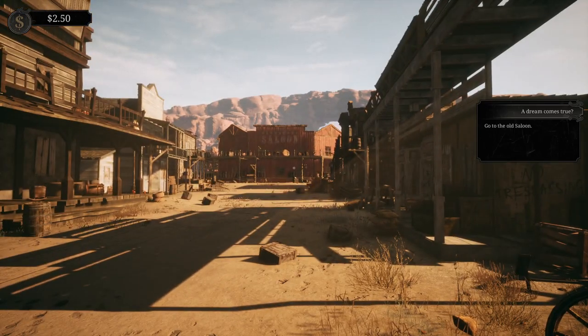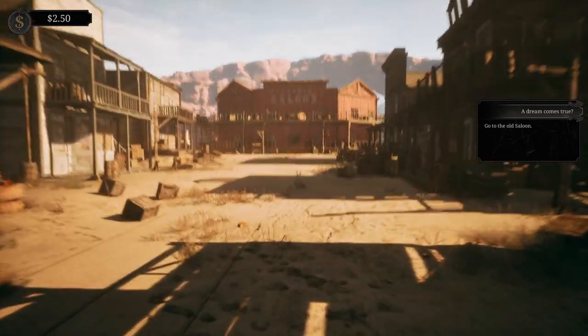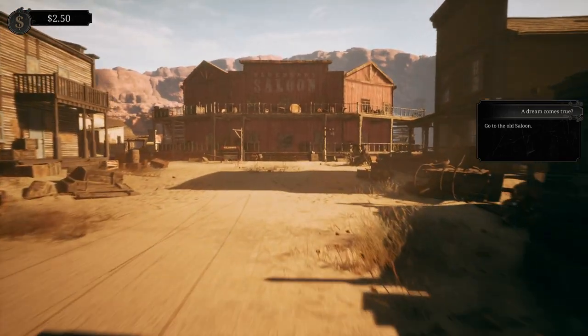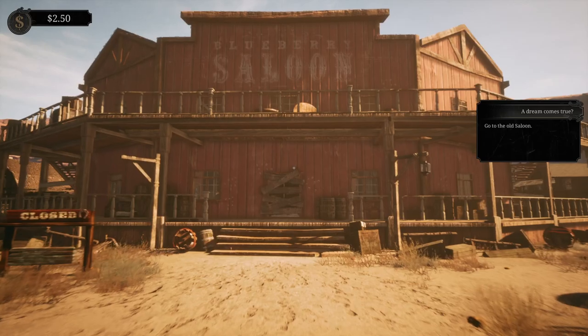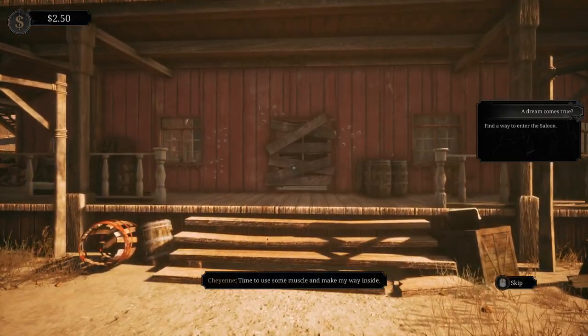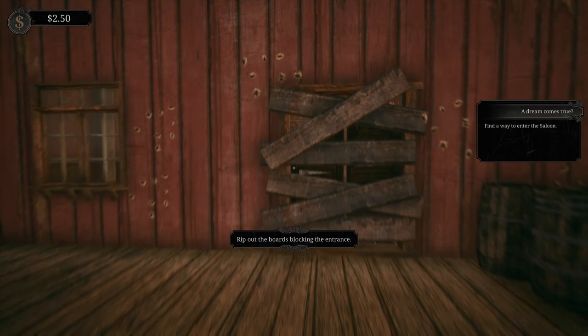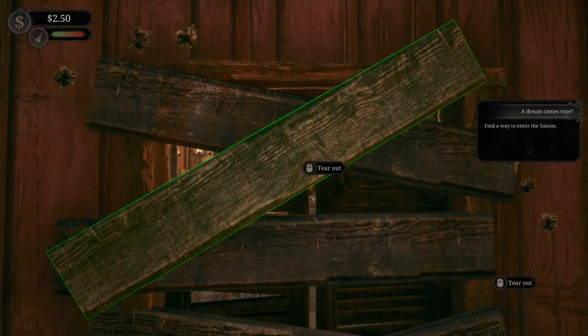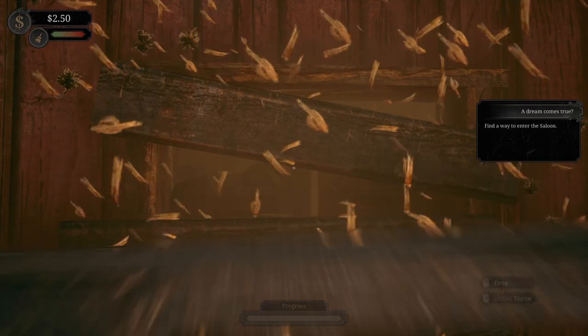Where's the old saloon? Oh, maybe right there. Can we sprint? We can. Blueberry Saloon. Time to use some muscle and make my way inside. Rip out the boards blocking the entrance - press repeatedly. Alright.